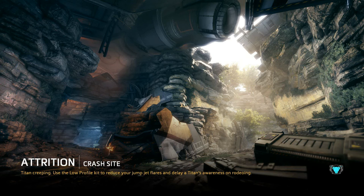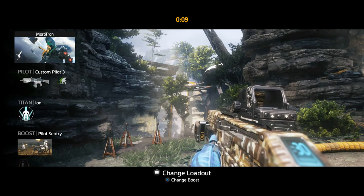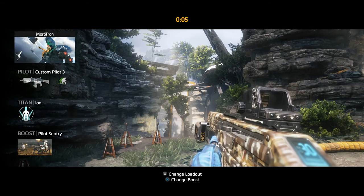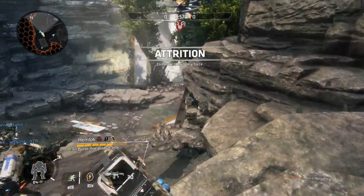This is actually going to be a good map for it too — Crash Site, a lot of tight quarters. I know that if you kill a healthy Titan with your nuclear ejection you actually get your Titan back almost immediately. So I'm going to see if I can pull one of those off this episode — you know, maybe, maybe not. Give it a shot, let's see if we can just pick some people off here.